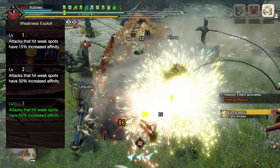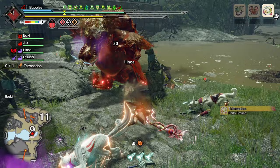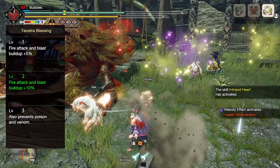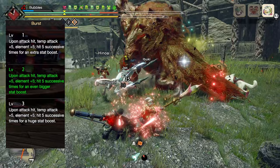Resulting in much higher critical hits. Weakness Exploit at level 3 for 50% increased affinity to good monster hit zones, Master's Touch level 3 for an 80% chance to not consume sharpness when you land a critical hit, Stun Resistance level 3 to completely remove stuns — as this build is very in the monster's face — Evade Extender at level 1 to increase your mobility on the ground, making it easy to dodge attacks and get back into range of the monster on foot, and Burst at level 1 for 5 raw attack on every hit, then after 5 consecutive hits instead granting 10 raw attack.